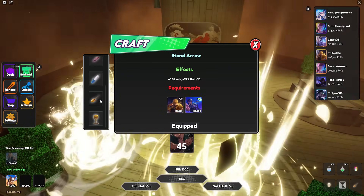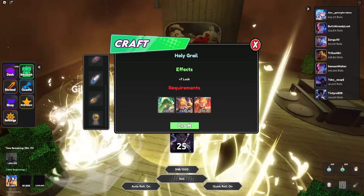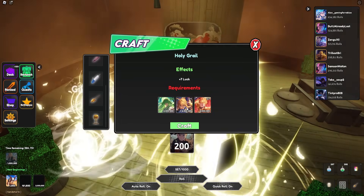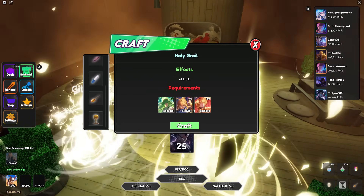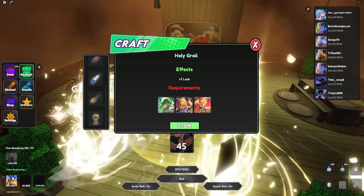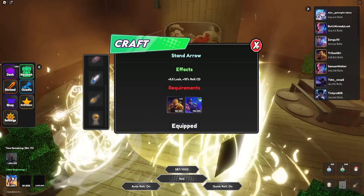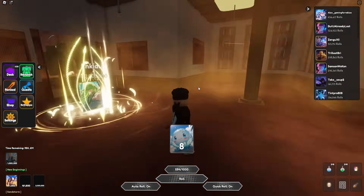I actually made the Stand Arrow off camera - I don't think I showed you guys that. I'm missing Gilgamesh and Saber for the Holy Grail artifact charm. This game is pretty difficult to get the 0.5% rarity cards - like the 1.5 million, 2.5 million, 750k, 850k rarity cards are really tough to get. Almost everybody has the 2 million card, but those other rarity cards are tough. The Stand Arrow is currently equipped and is super beneficial. It doesn't seem to add any new charms though.